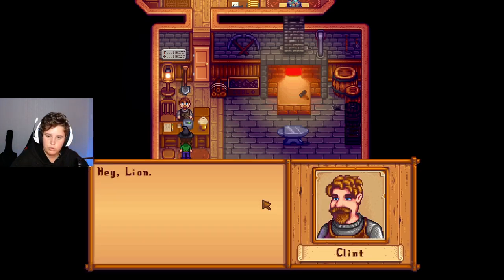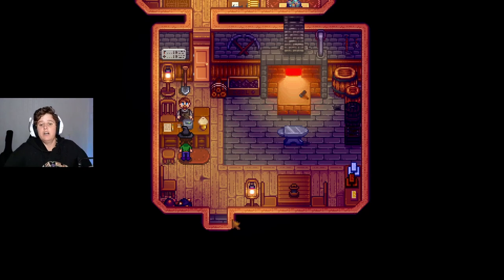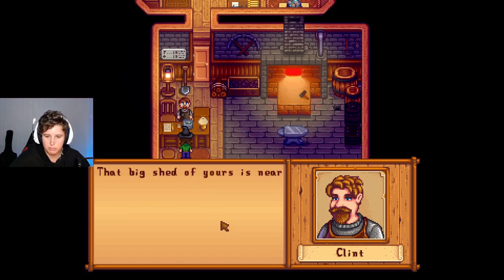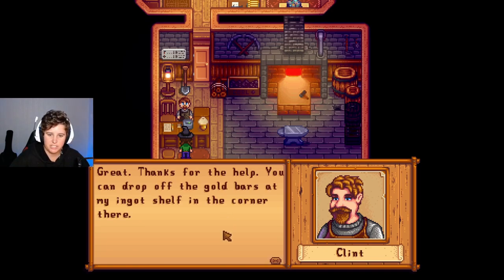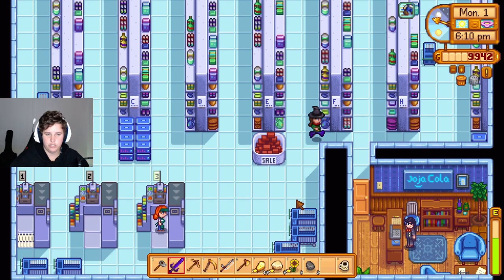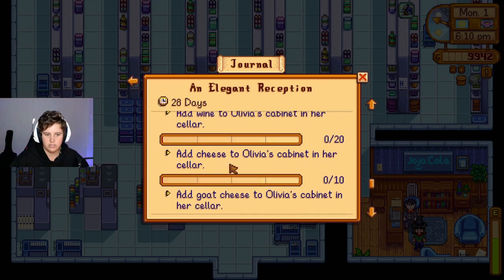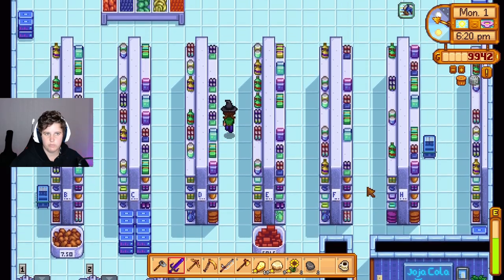"Hi, I'm here to upgrade a tool." "Hey Lion, you dropped by at a good time. I need to source 30 gold bars for a project — I was wondering if you're interested, seeing as you're an adventurer and all. For payment, I was thinking I could use one of my new tools to clear away the thicket on your farm. Your big shed is near a natural hot spring — I'd clear a path for you." Okay, great. "Thanks for the help. You can drop off the gold bars in my ingot shed shoved in the corner there." "Wow, thanks for helping me pay for my meal — I'm very embarrassed." I mean, you're working at JojoCo, I'm not surprised — in the nicest way possible. Add wine, add cheese, and add goat cheese. Okay, that's not too bad. I can do wine and cheese and goat cheese technically right now, well once my machines are finished processing.